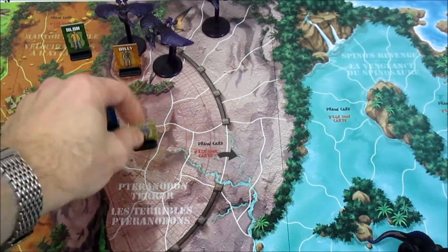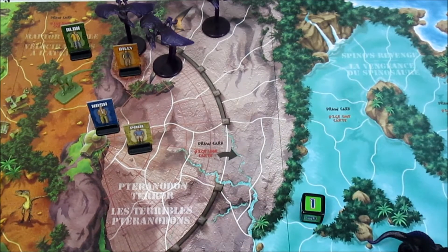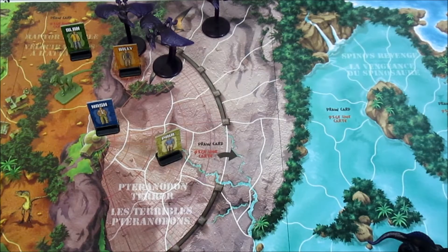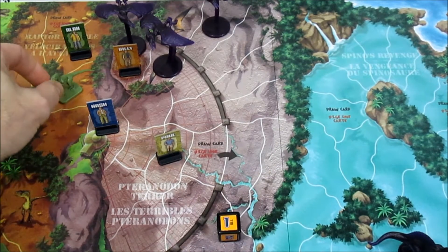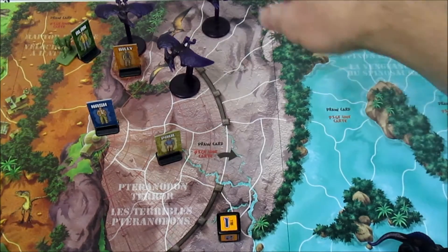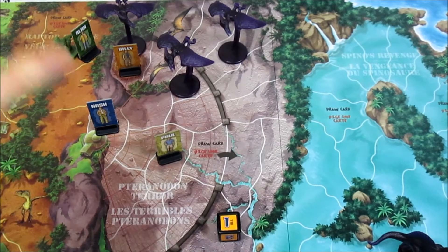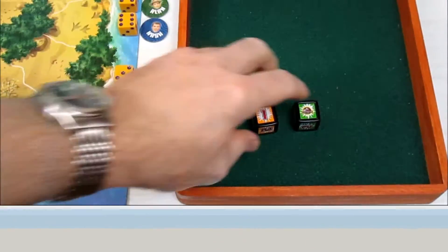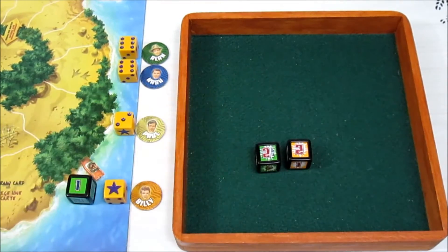Up next is Paul with three hit points left. He has a bit of a clear path ahead. He gets a great roll and moves one step forward. Back to the dinosaurs - they all get to move one space. The raptor moves into the space with Alan, the flying ones move as well. That's all the dinosaur movement. We're going to have two more attacks - Alan with a raptor and poor Billy in the nest. Let's do Alan first. He's undamaged and now tangling with a raptor - he rolls a two, escape!